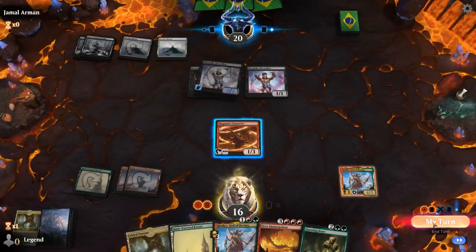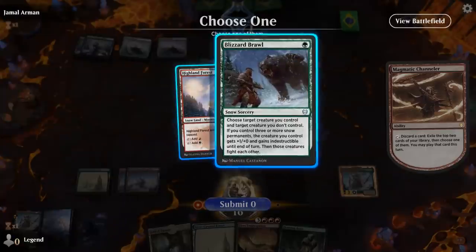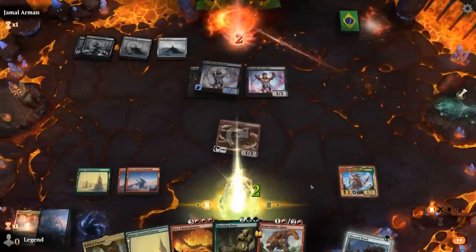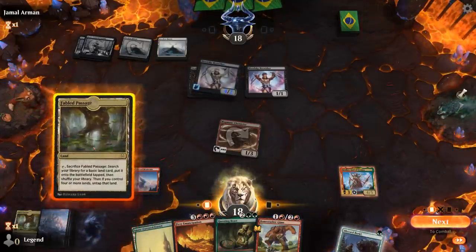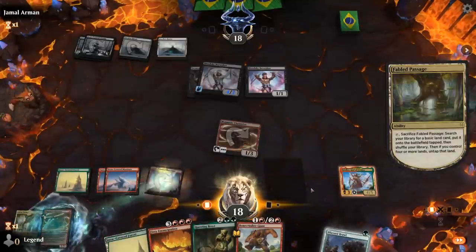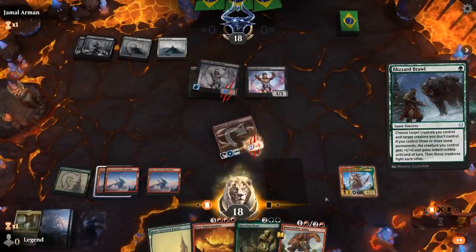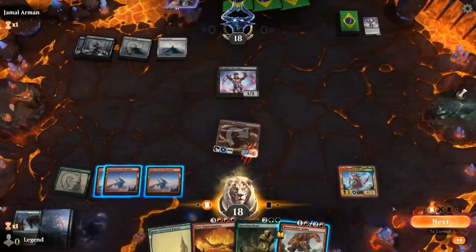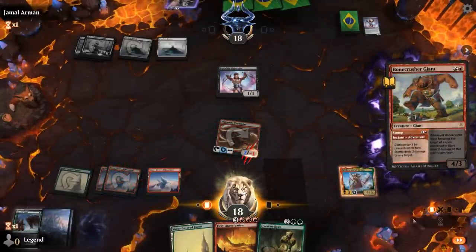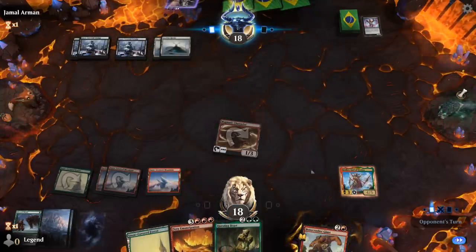Time for Klothys, and then we probably won't use Channeler this turn — just keep it on defense. I expect both Berserkers to grow next turn. Demonic Embrace to give it flying — at least they're not double-spelling, so we're just taking 4. Next turn I can try to find an answer. In my upkeep, I discard Klothys, then use Channeler. Blizzard Brawl will do. I draw and exile Klothys for the turn. We can even Stomp as well to kill both creatures. Fetch up another Mountain so we have triple red for Emancipation in case something happens to Klothys.